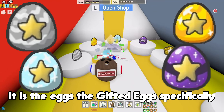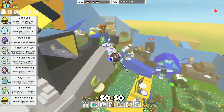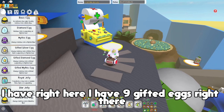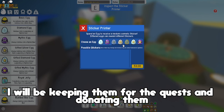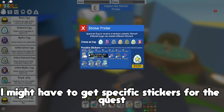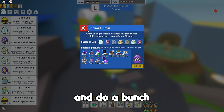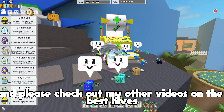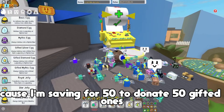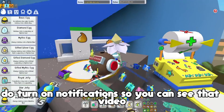The second way is actually the eggs - gifted eggs specifically. There are no gifted eggs in here right now, but you can use a non-gifted one. What you want to do is go ahead and save up a bunch of gifted eggs. I have nine gifted eggs right here, which is a fair bit, so I'll be keeping them for the quest and donating them, because I might have to get specific stickers. You can also donate any egg to the wind shrine. If you want to know how to get a bunch of gifted eggs, check out my other videos on the best hives to do that.